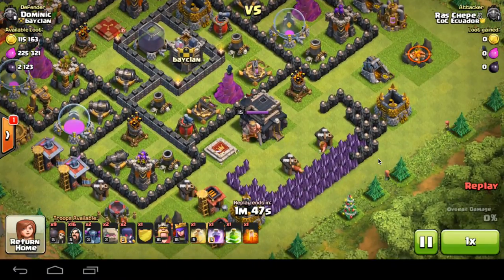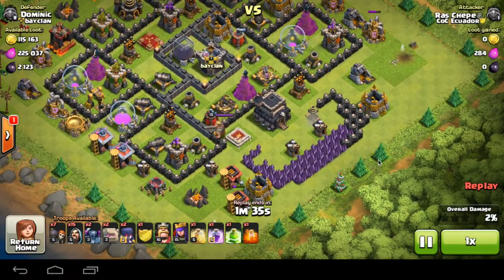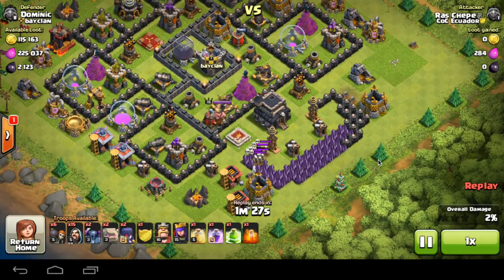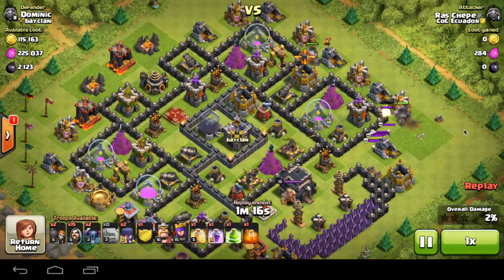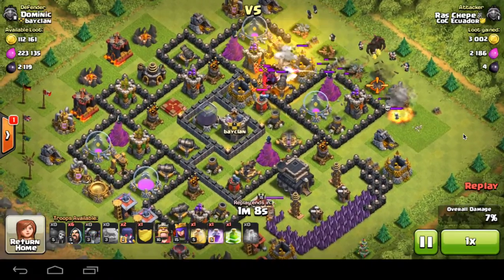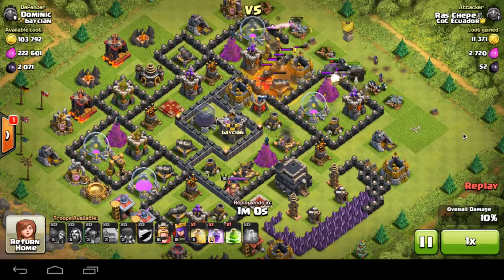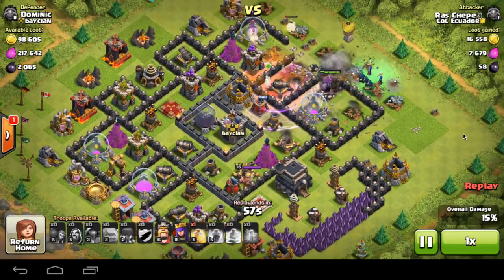Let's just hope my second defense will do better. With our second defense here, we have a GoWiPe — pekkas, witches, and golems. He starts off by using one wall breaker to take out my bombs — more things for me to rearm. Gets my skeleton traps out really easily. Both golems go down from his right-hand side, two wall breakers open up the compartments, wizards line up behind. Now come out my clan castle troops — this poison spell is just ridiculous. No one in a clan is going to train a dragon every single time to defend with for normal raids. This poison spell is literally destroying my defense.